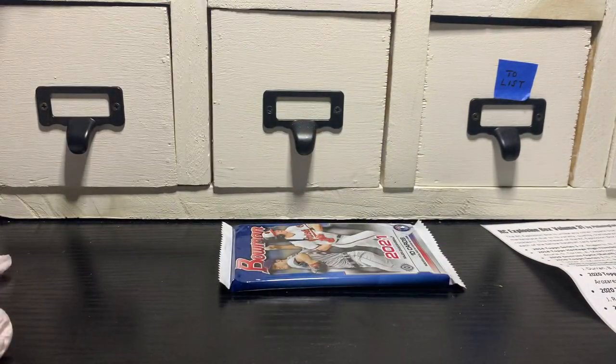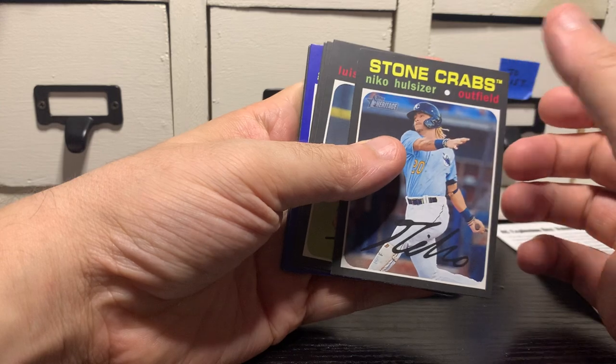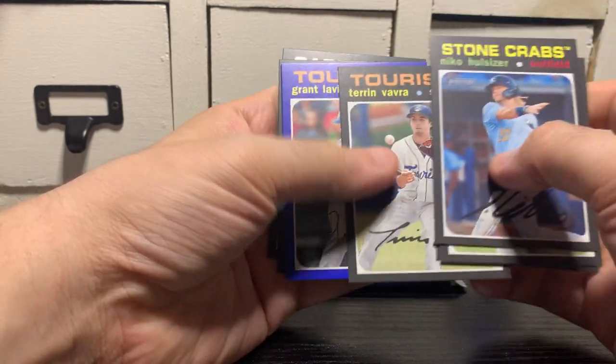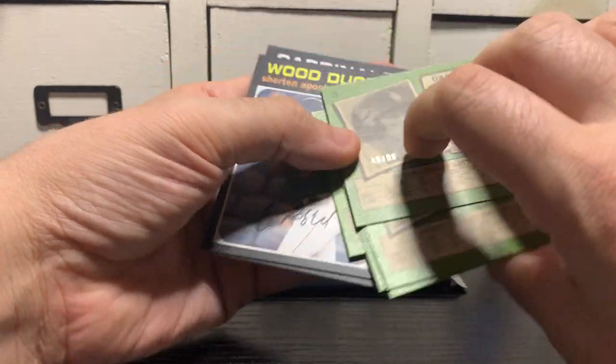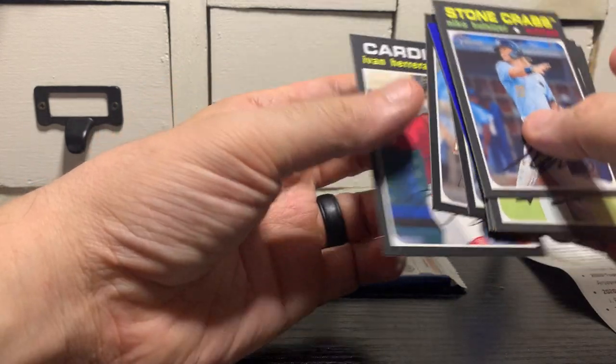2020 Heritage Minor League — looking for Marco Luciano, who's tearing it up in the minors right now. Wander Franco, who is not tearing it up in the majors. Julio Rodriguez. CJ Abrams — got a blue, numbered out of 99 I think. Ryan Mountcastle. Grant Levine, numbered out of 99. Sheridan Apostle. Braden Shoemake. And Ivan Herrera.